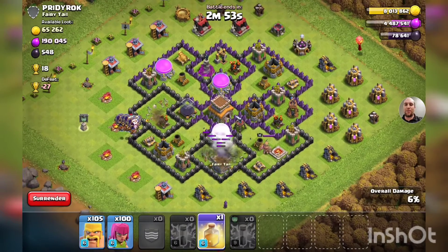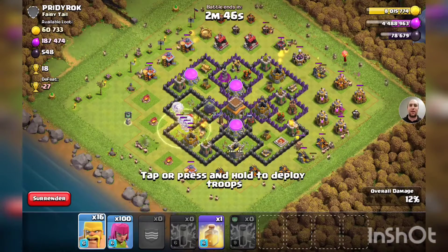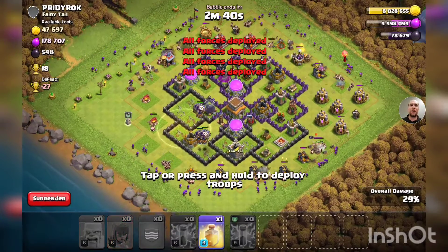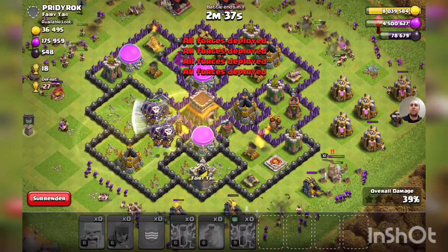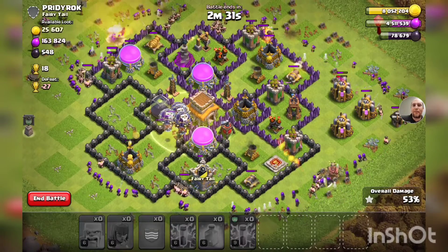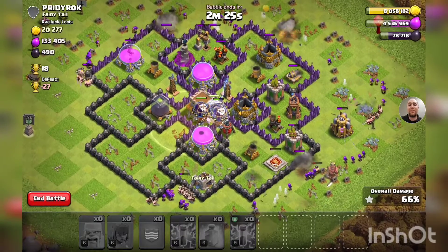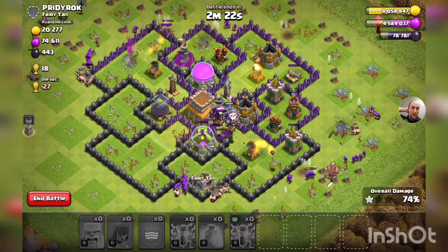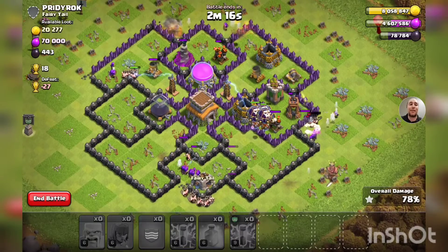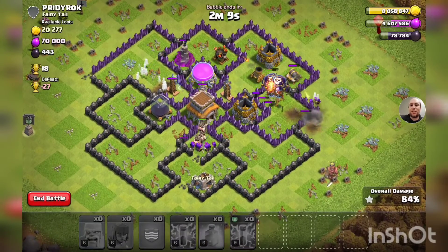Let's get these troops laid out here nice and even. Zooming out a little bit — perfect. Now let's get the archers to follow down behind our barbarians. The ladies are down. Let's check on our balloons — there's an air sweeper but it's not doing too much to us. Let's get them healed up. I should have waited a little bit and placed the heal spell further to the right for the air defense, but we're doing pretty good. These are max Town Hall 13 max balloons — nothing can stop us against a Town Hall 8.